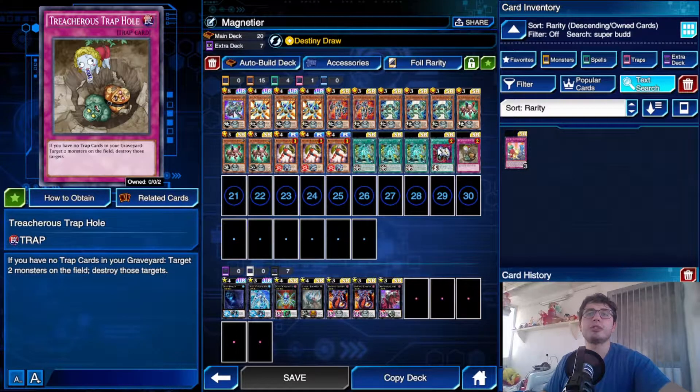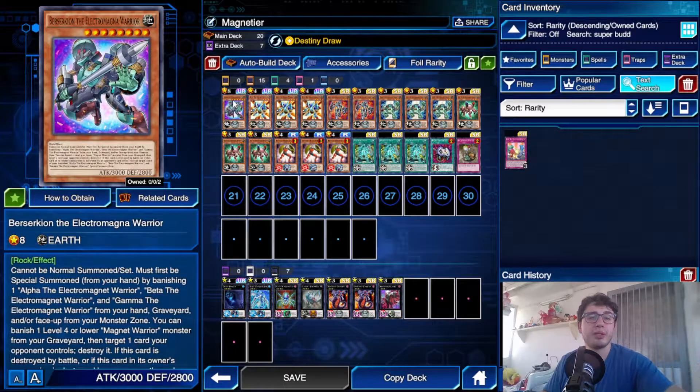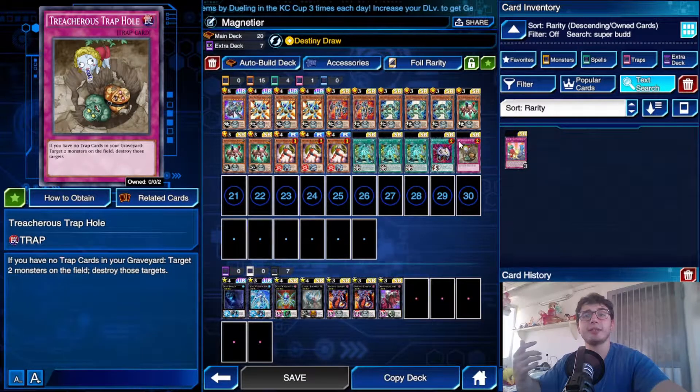Treacherous Trap Hole is such an amazing card and I think it's the best option. Enemy Controller is also a really good combination because you can get rid of stuff stuck on the field, and you may need something in the grave to banish for Berserkion's effect. Also, playing hand traps lets you easily trigger Destiny Draw. You can also play a couple of Kydroid to complete the set of hand traps — they add some more versatility to the deck.